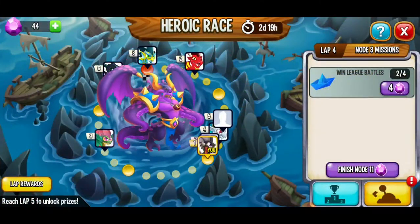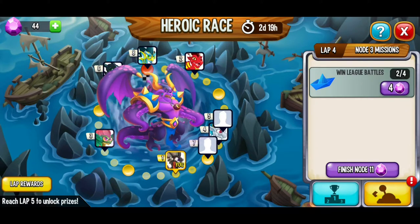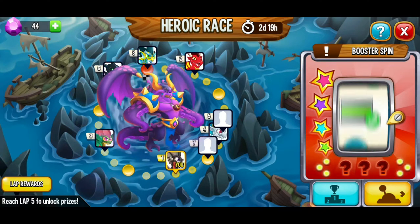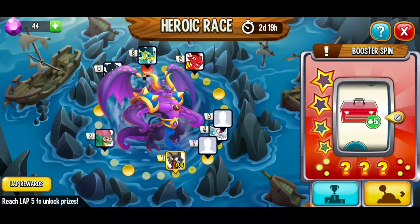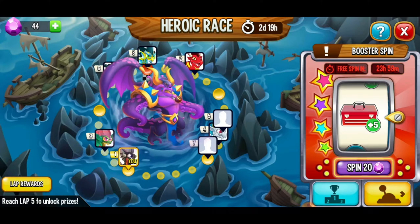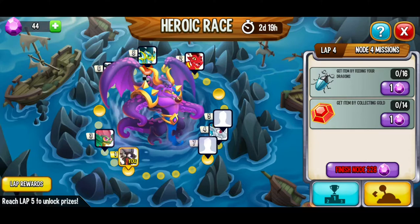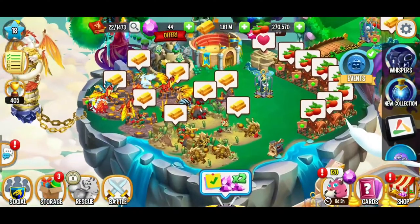I've got my free spin. There's only one more league battle available, so I'm going to try my luck with the spin and see if we can get two progresses for the heroic race. No way — five! We didn't even have to do all those league battles, but we got such good progress. Next quest: we have to collect gold and feed dragons to get items. We're about to have some real fun.